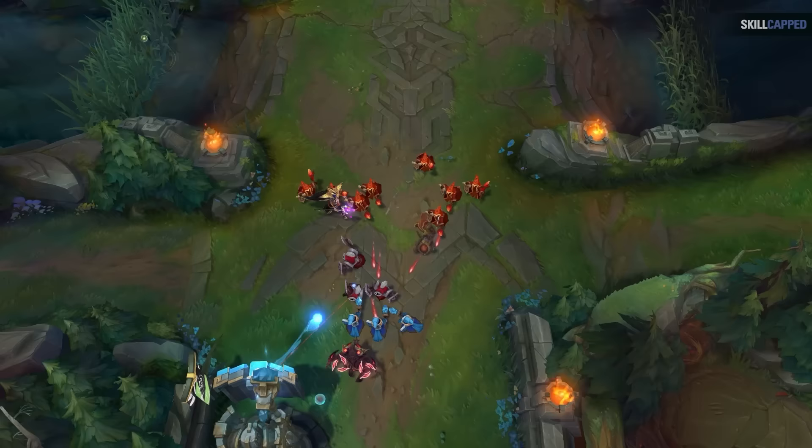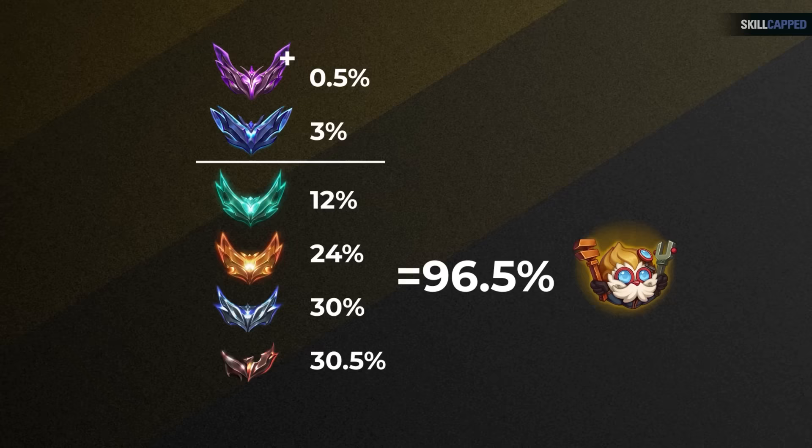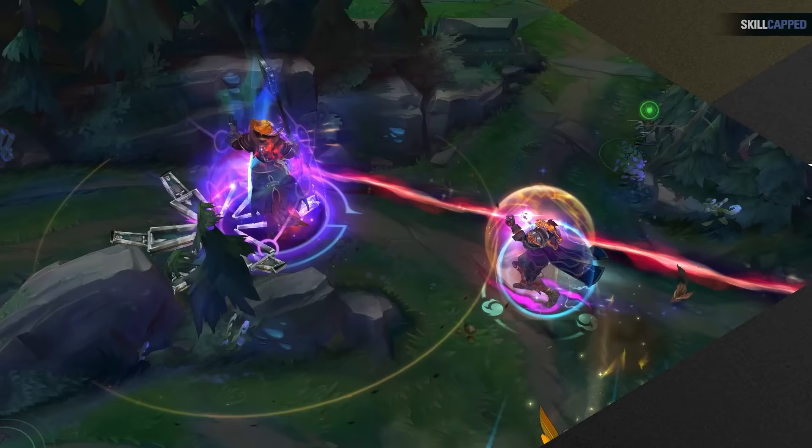Just because Faker does it doesn't mean it's automatically going to work in your own games. That's why I went out and thoroughly tested all of these strategies in gold to platinum. Why gold to platinum? Because literally 96% of the entire ranked playerbase is platinum or lower, so it's the best representation of what you'll experience. And remember, I didn't just spam games and cherry pick — all the replays you'll see were from the first 6 games I played in a row.